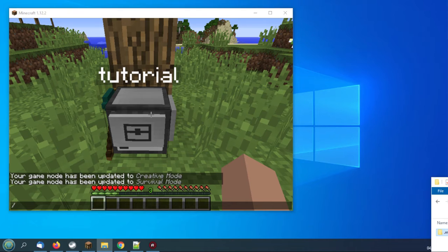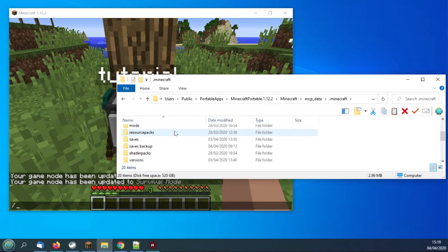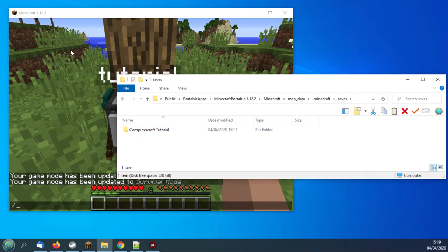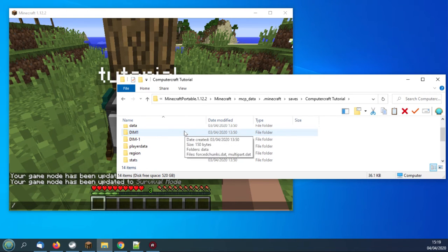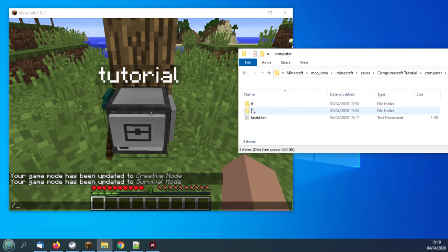This is the save where Minecraft is running — not the normal AppData Users path, but one of the portable applications. The path is: Users, Public, Portable Apps, Minecraft Portable 1.12.2, Minecraft MCP Data — as I showed you in the first series. Inside Minecraft we've got our saves, and there's the world 'My Computer Craft Tutorial'. Inside that world is a subfolder called 'computer'. At the moment there's a 6 and a 7 there — one is the farmer and one is the forester.